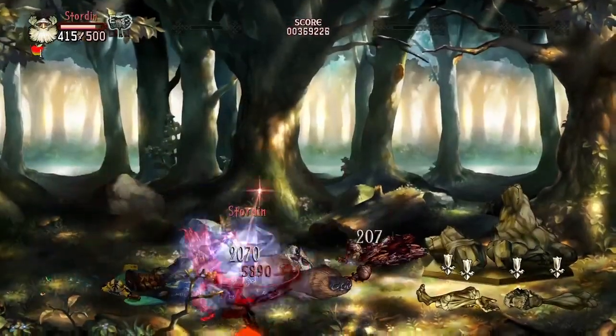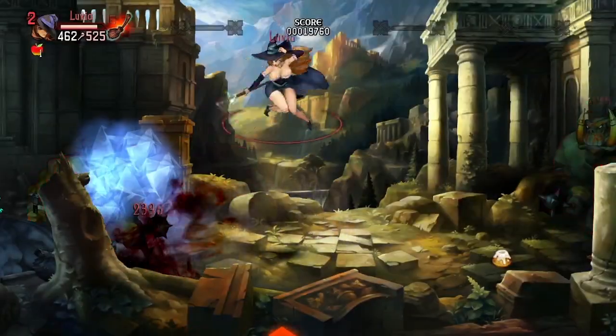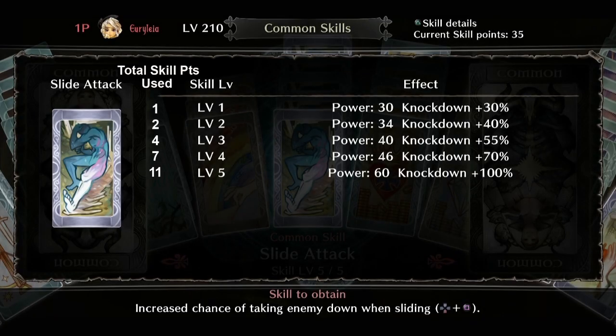This can net you easy freeze properties even if your base weapon doesn't have this. As for the skill points, the first level of Slide Attack increases the power of your slide by 30, increases the knockdown chance by 30%, and increases the slide distance by a little bit. At max level, the attack power increases to 60, the knockdown chance increases all the way up to 100%, and the slide distance increases by a large amount. This skill maxes out at level 5 for 11 skill points total.